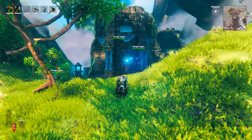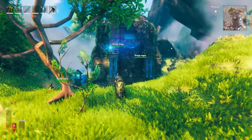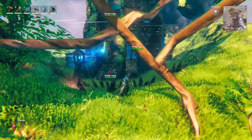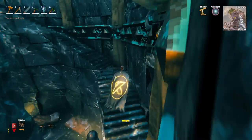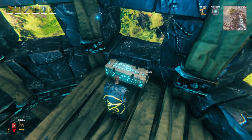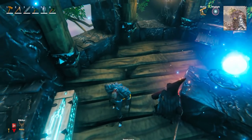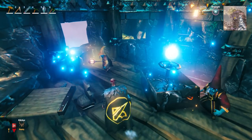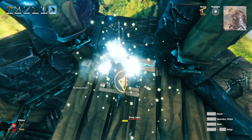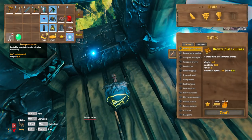To get the duerga extractor, there are two places you can go. One of which is right here, and you can see we have several duerga mages and rogues guarding this structure. If we head inside and go up the stairs, then what we're looking for is the duerga component crate. You'll need to smash this open in order to get the drop inside. So if I grab an axe and start smashing, boom, it opens up, and we got a duerga extractor from here.